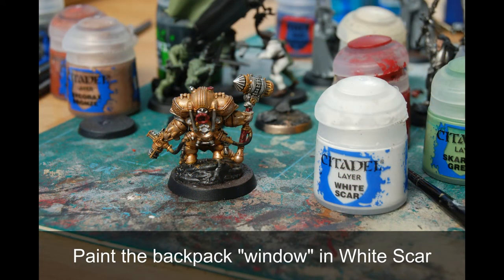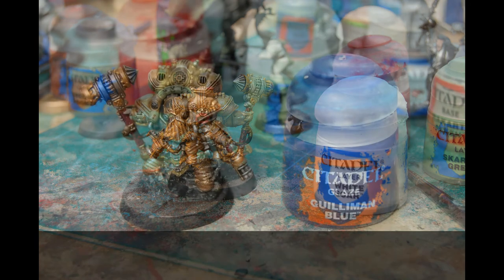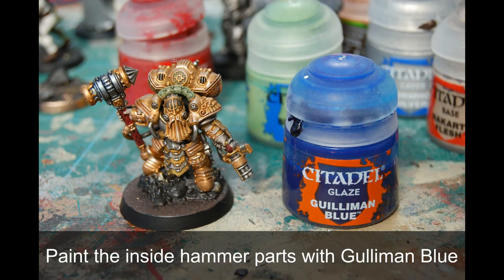There's a little window on his backpack, so I've painted that white and then gone over it with Guilliman Blue just to give it a bit of a glow. I also used Guilliman Blue for the inner part of the hammer there, just to give it a bit more of a steely effect.